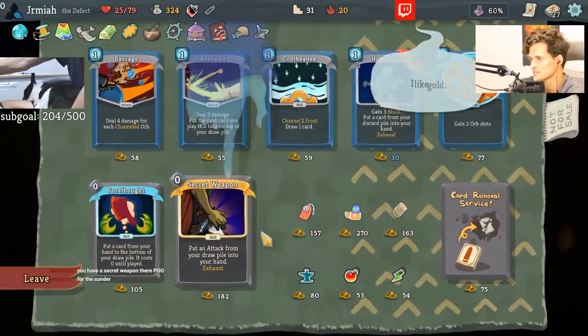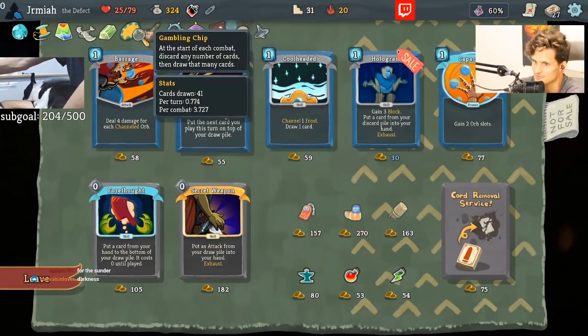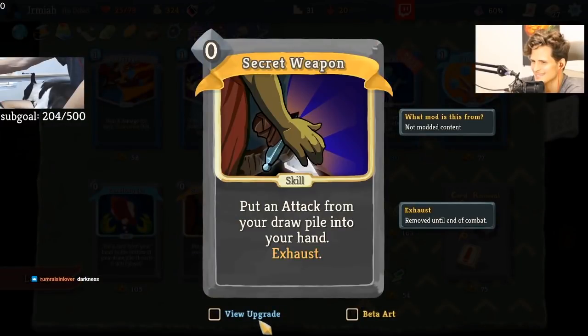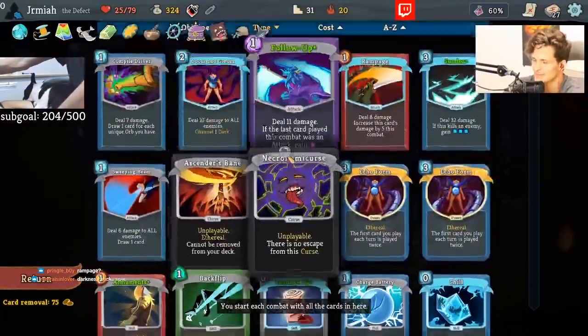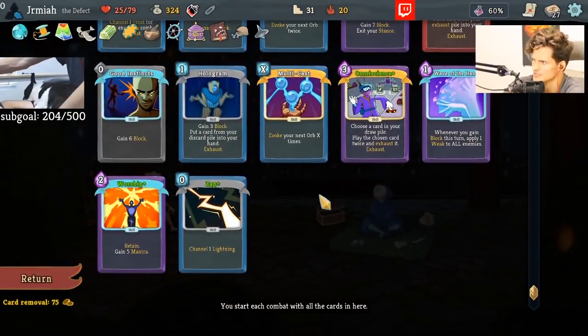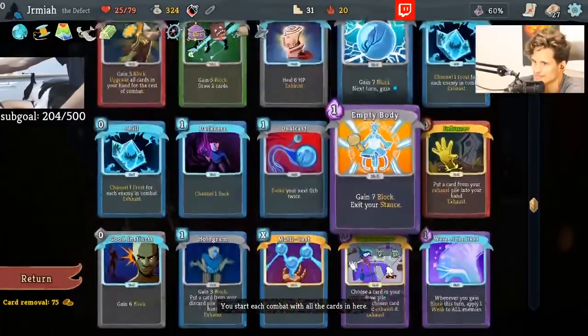I can take Secret Weapon — and now Secret Weapon works for Sunder. We have the ability to Sunder with the ability to get Omniscience, with the ability to get two Echo Forms. This is all about seeking things — we have Gambling Chip to dig, two Echo Forms to look for Omniscience. Secret Weapon is not bad for Sunder — for hallway fights it might be decent because Sunder on turn one is 96 damage. Darkness is getting worse now that we have Necronomicon stuff, but Doom and Gloom plus Darkness — multicast shenanigans and Darkness is pretty good against the Champ. Our deck is so strong we can do anything.